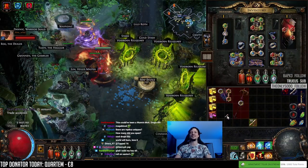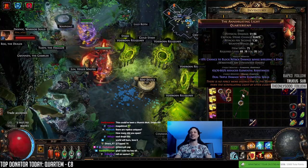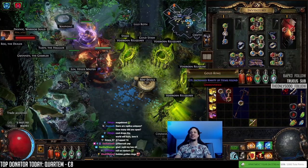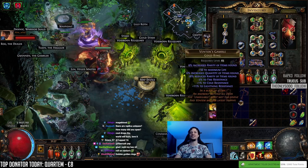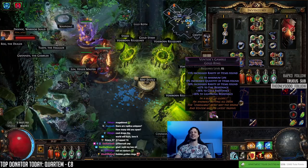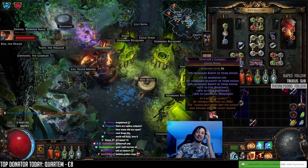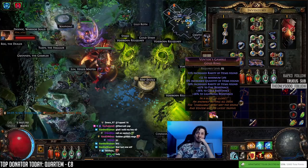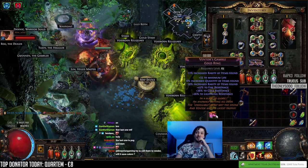Let's check the staff first - 63 reduced res, that's on the better end. Ventor yellow number one - 5 quant. Yellow number two - 7 quant. Yellow number three - 6 quant. All positive quants so far. And 6 quant - that one's pretty good. The last one has good life, all positive res, and decent quant stats.